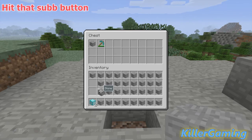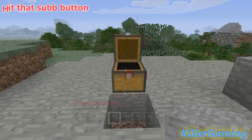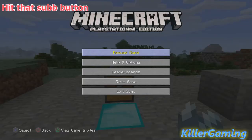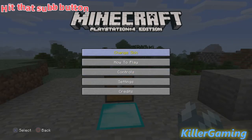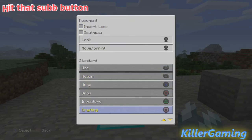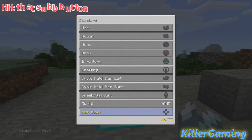Just like that. So the diamond will go right here and the other one will go in this hole right here. Before we do anything, make sure that you go to your settings, controls, and you want to go all the way down where it says pick block and make sure you click right d-pad.